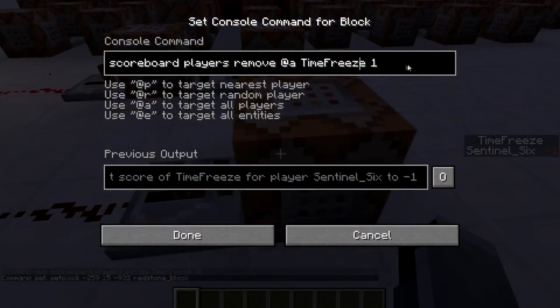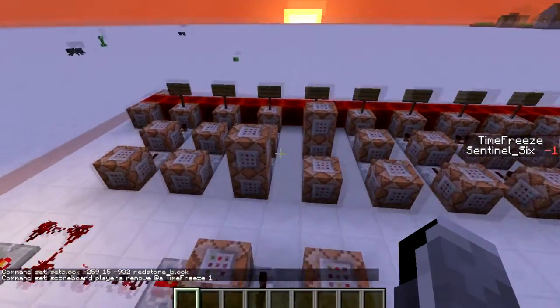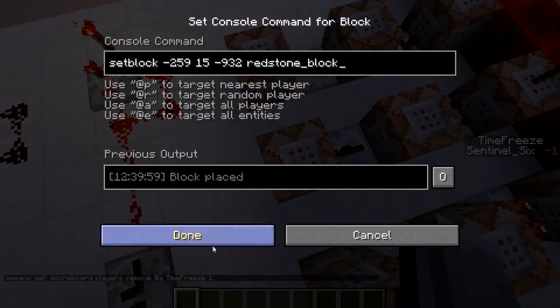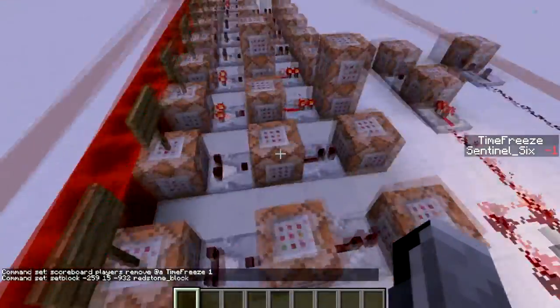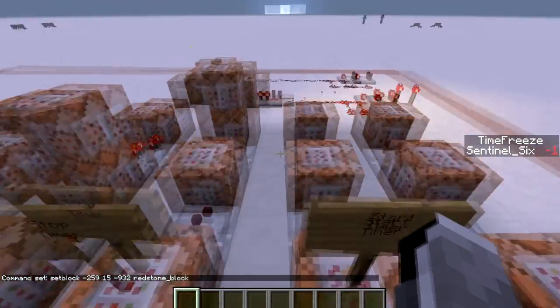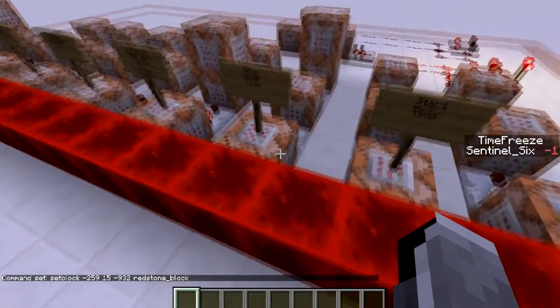Those coordinates activate a second clock where the repeater is set a little bit slower. That clock constantly removes one 'timefreeze' score from the scoreboard so that the timer counts down. So this row activates that clock and also first sets the timer to 30, because it will most likely be at minus one from a previous use.